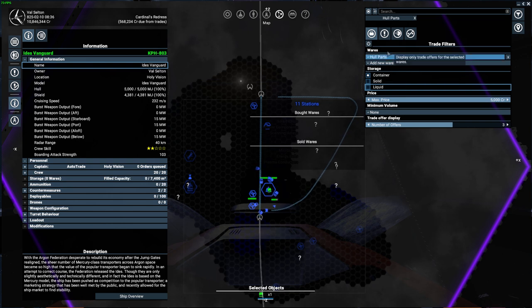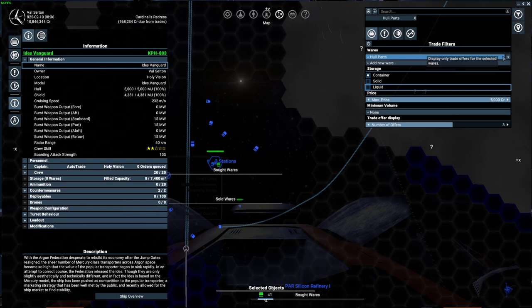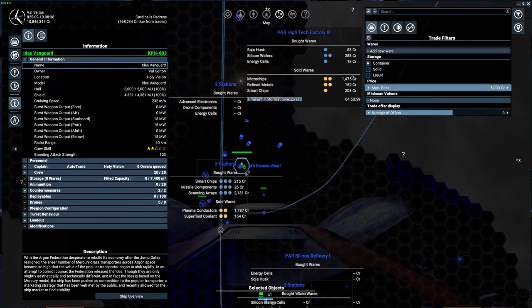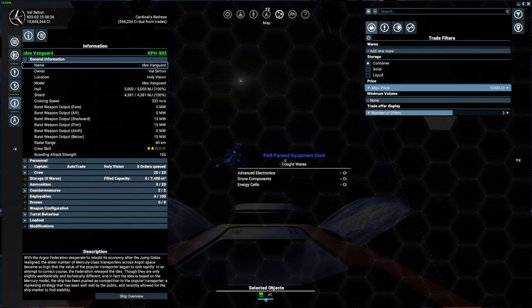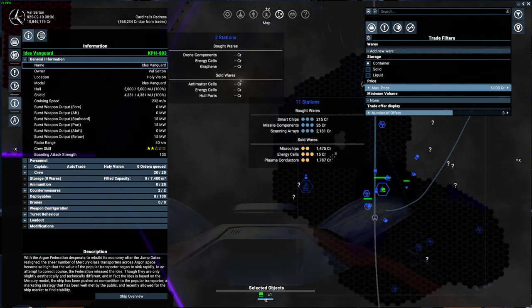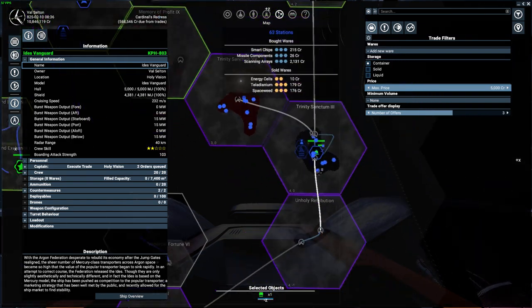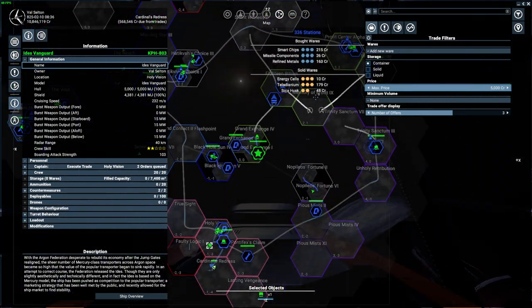Name your traders according to specialization — for example 'Components Trader' — so you know what each one does. This guy has been passing through, so he knows trade information for the stations nearby, but not the stations he hasn't visited and doesn't have a satellite near.